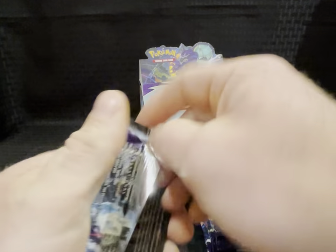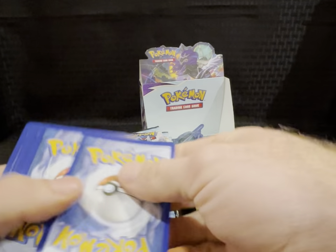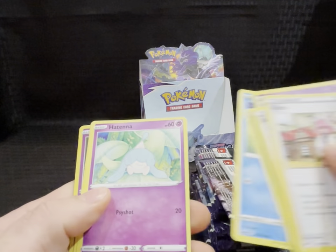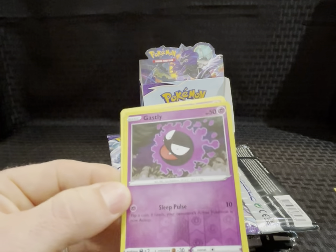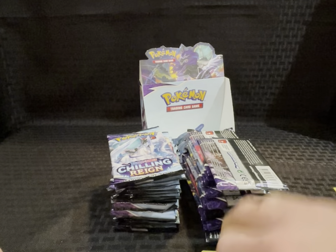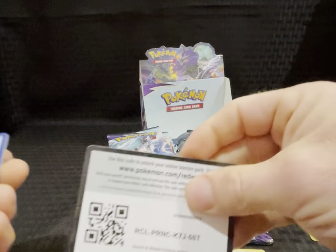All right, number one. QR card. And here we go — energy, Clara, Brawly, Haunter, Ralts, Heracross, Feeble, Hatenna, Rockruff, and a reverse holo Gastly, and a Golurk. Not much in the first one.